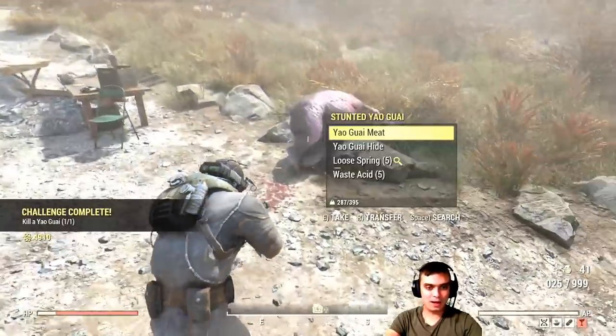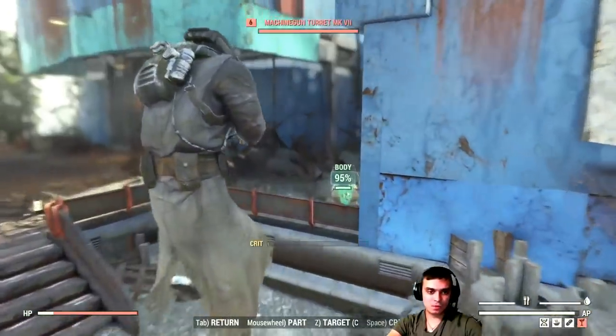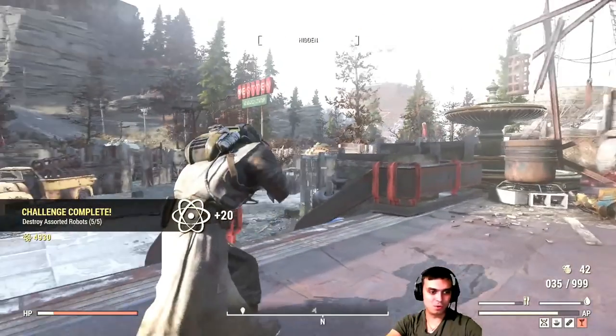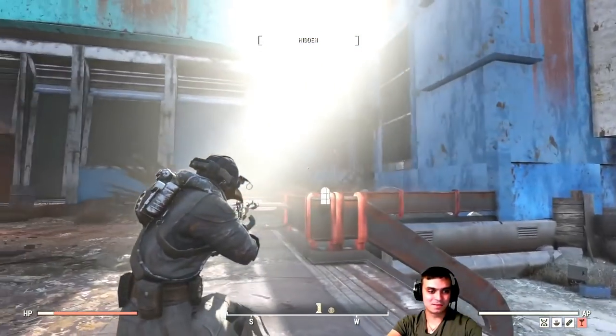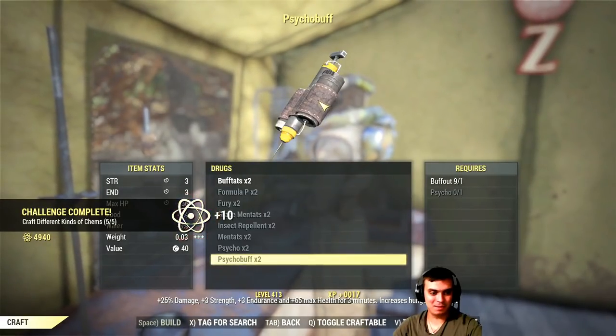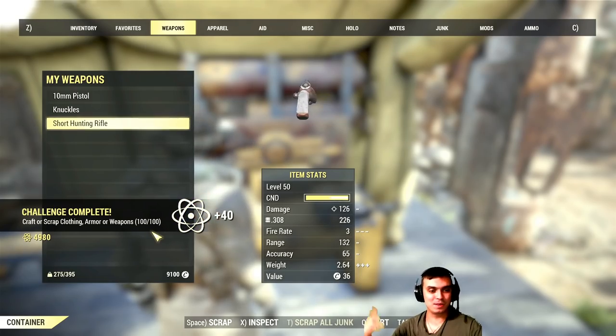Kill Yagwai for 10 atoms, and let's get some more quick atoms — destroy assorted robots for 20 atoms. Then scrap your junk camps: scrap 100 items and you get a 40 atom reward.